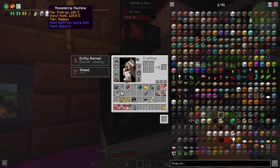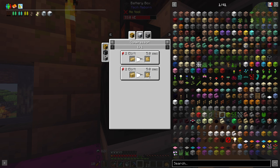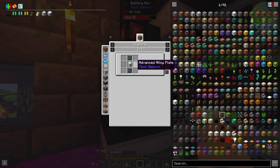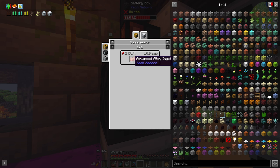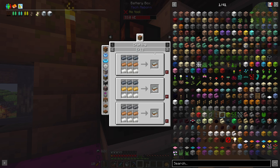The next stage for that process is the assembling machine, which is probably the most complicated machine I've tackled yet, but I think it's doable. The only thing that's really going to be an issue for me is the advanced alloy ingots, because I need this mixed metal ingot. There are loads of ways of crafting it — you either need tungsten, invar, or titanium on top, some sort of brass or bronze in the middle, then zinc, tin, or aluminium on the bottom.